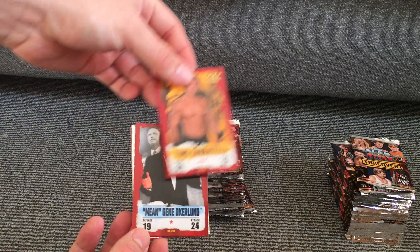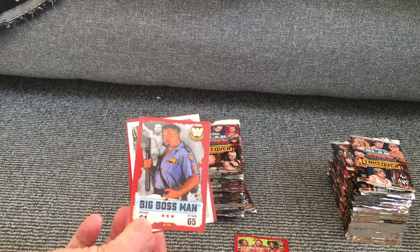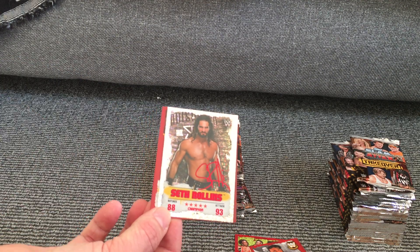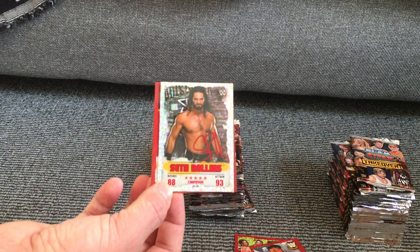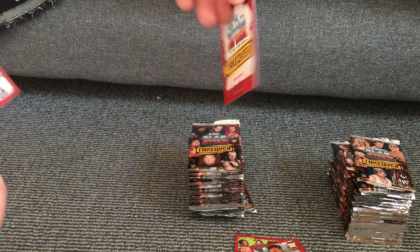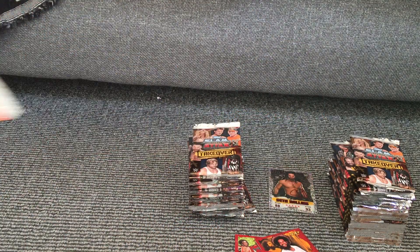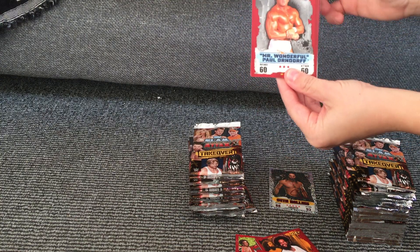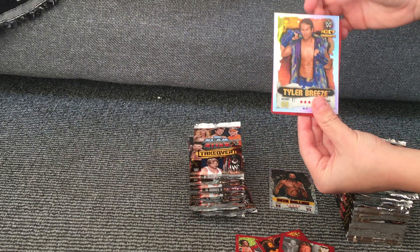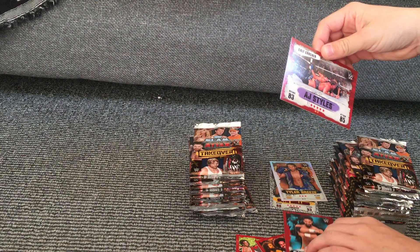The first card I have is Tino Sabatelli, Mean Gene Okerlund, The New Day, then we have Big Boss Man, and then my first shiny card — Seth Rollins Champion card with a signature. Every time we get a shiny, we'll put them to the side and then at the end have a look to see which ones we think are the best. Five stars is usually a sign it's a pretty good card. Then we've got Fandango, No Way Jose, Big E, Tamina, Mr. Wonderful Paul Orndorff, Triple H, Iron Sheik, Tyler Breeze, Eric Rowan, Darren Young, and AJ Styles Calf Crusher.